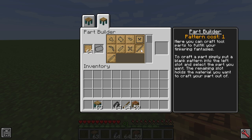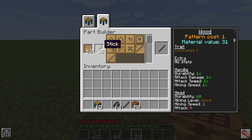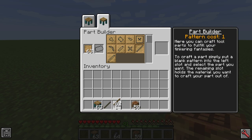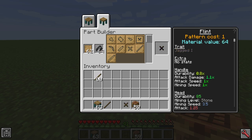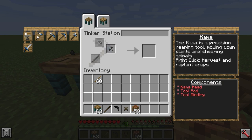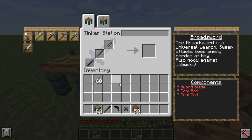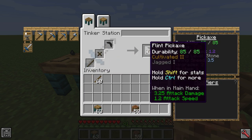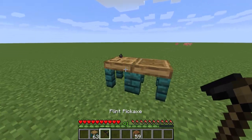A pickaxe is made with a tool rod, a binding, and a pickaxe head. Then we can go into the Tinker Station. The tools available at the beginning include a mattock, pickaxe, handaxe, and a broadsword. We'll place these in here — it still works just how you remember — and you can get your first pickaxe.